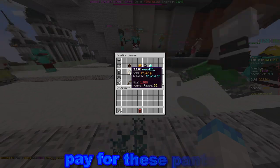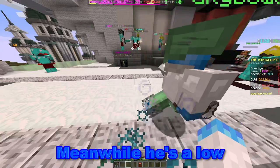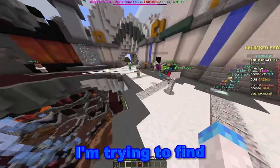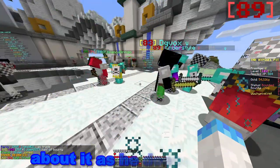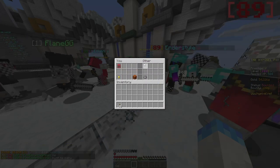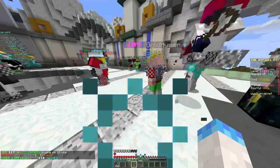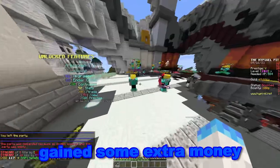This person has enough money to pay for these pants and it doesn't seem like they have them. They're a low prestige, which is basically perfect for what I'm trying to find. After a bit of talking — it's understandable they had some questions since they don't really know about this item — I finally got them to buy, and do remember this is a pretty solid deal for both of us. Trade complete and I've gained some extra money.